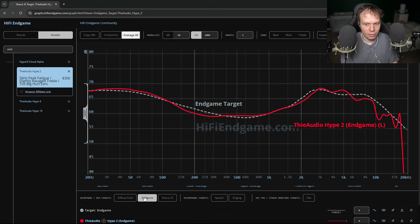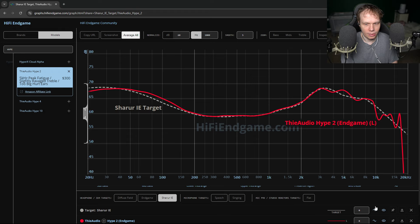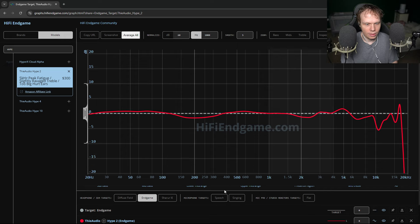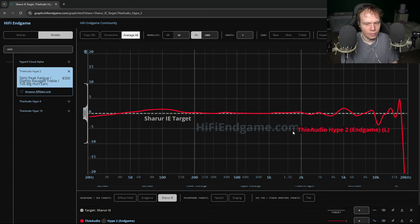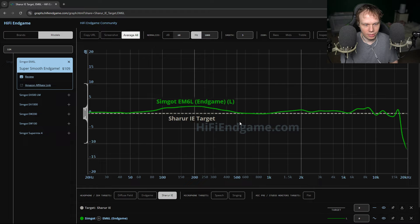When we compare it on my target, my target makes the 5k lump look even more prominent — it makes the highs look a bit more extreme. We flip back and forth between targets, and it's good on both targets, to be honest. It does look better on the Shrur target than my target. And then we have the Simgots — the M6L actually looked better on the Shrur target than my target, in my opinion.